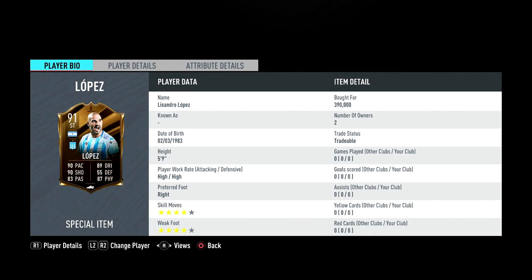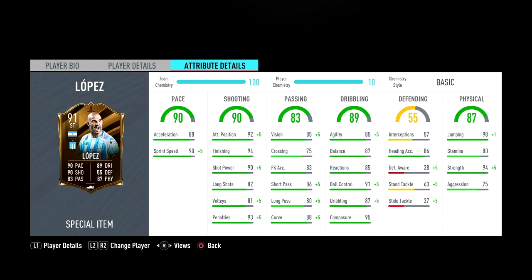This card is five-foot-nine, meta height, high/high work rates, right foot, four-star four-star — so that's a great start. Looking at his in-game stats, he has very good pace for a striker, great finishing, attacking positioning, shot power. Long shots, volleys, and penalties don't really matter in this game. His passing is nicely rounded for a striker.